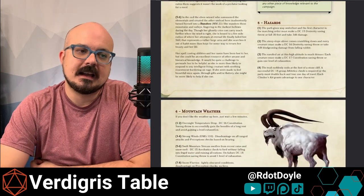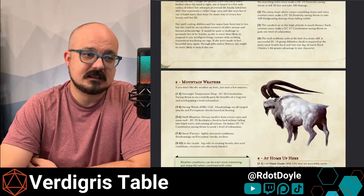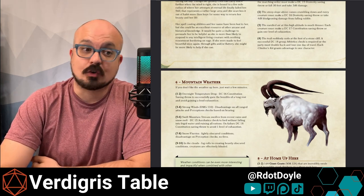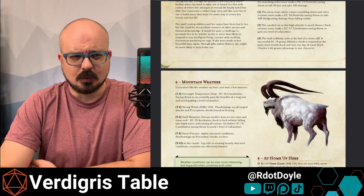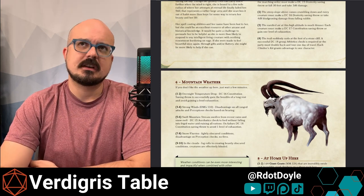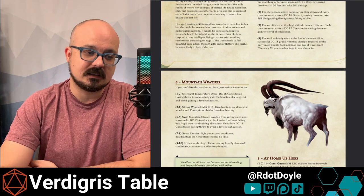Roll 5 and you're going to get some hazards — maybe altitude sickness, or the path goes out from under you, or the path above you goes out. If you roll a 4, the trail suddenly ends at the foot of a stone cliff — a successful DC 18 group athletics check is required, or the party must double back and lose one day of travel. Each climber's kit grants advantage to one character, so if they prepared for their journey in the mountains it's going to benefit them. I'm trying to focus in on tool proficiencies, skill sets, and equipment that don't necessarily see a ton of use — if the player really invested the time and energy to prepare for going into the mountains, I want to reward them for that.